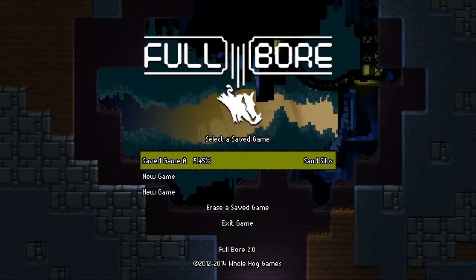Welcome ladies and gentlemen, I am Soshiro Seiko and today we take a look at Full Bore. This was created by Whole Hog Games, now on Steam for $15. It is a 2D 16-bit graphic style game with Linux support and it is an interesting concept and nature of a game.